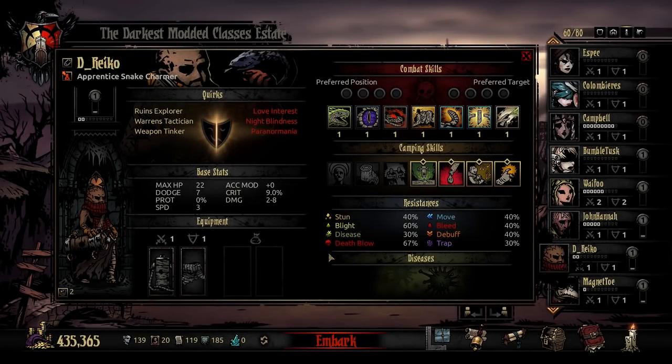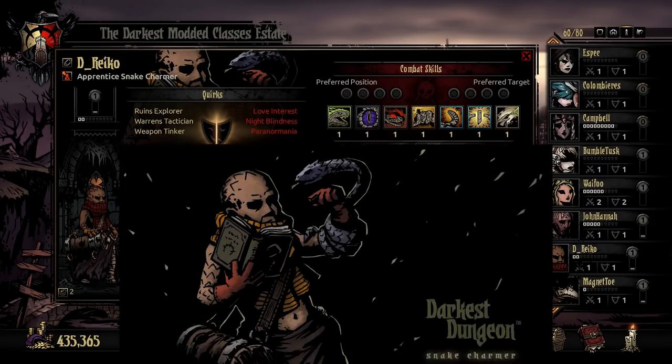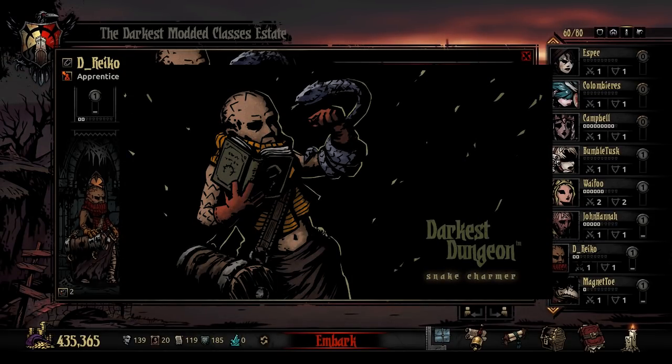Hey everybody, welcome to another Darkest Dungeon Mod Overview. My name is Element5 and tonight we're taking a look at the Snake Charmer. The Snake Charmer is the first mod by creators Baybot and Menlo — Menlo who did development and artwork, and Baybot who did a lot of the coding and development — and they've really done something nice here.